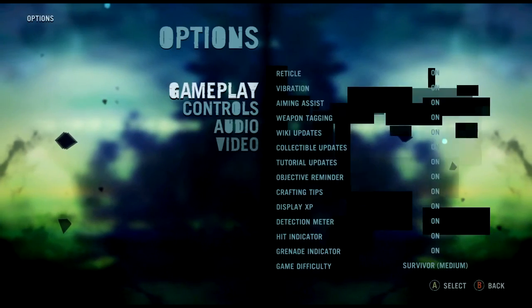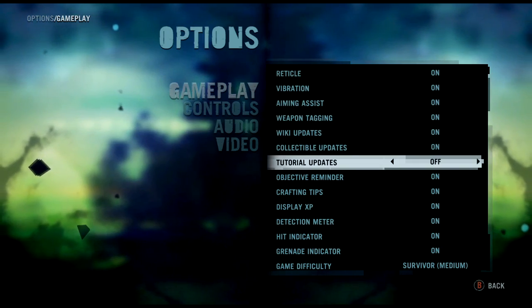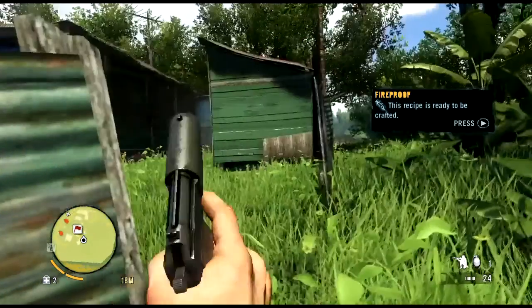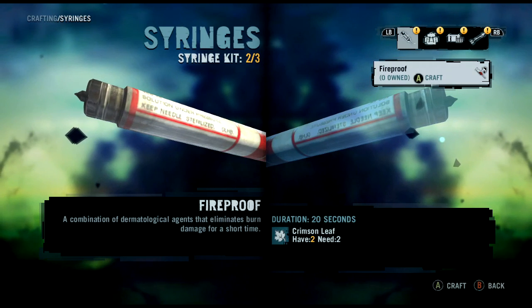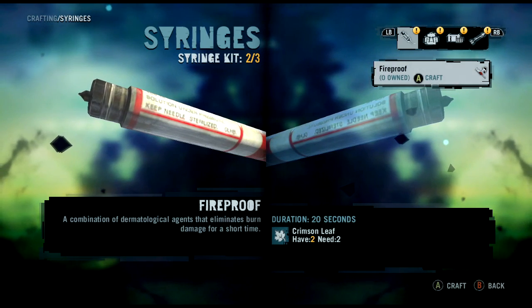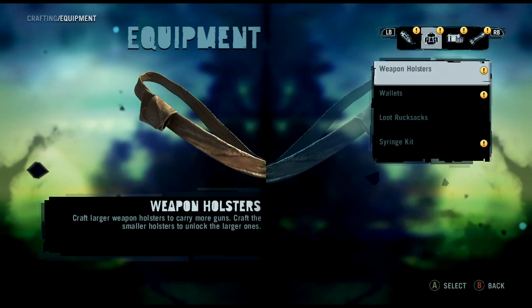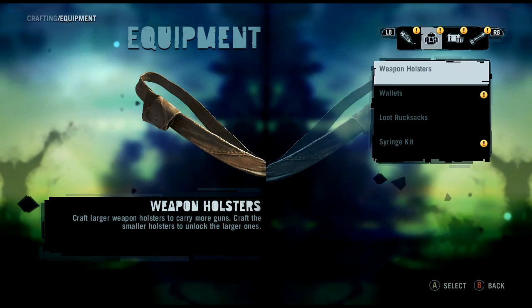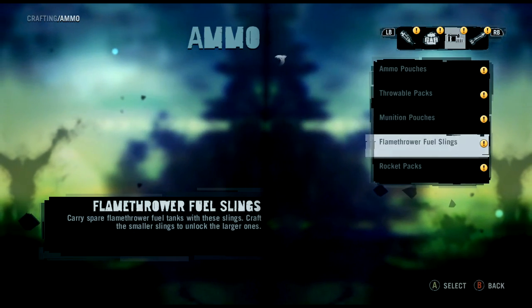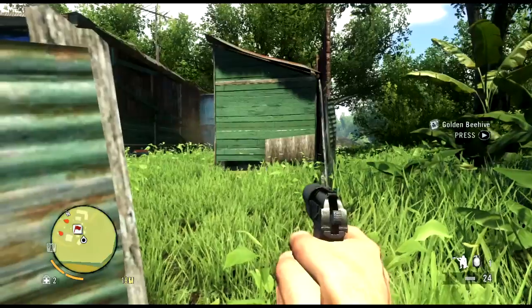How do I turn the tutorials off? Options — integrate to turn tutorials off, gameplay, tutorial updates off. Yes, thank god. Fireproof: a combination of dermatological agents that eliminates burn damage for a short time. I want weapon holsters — I need goat skin. What can I craft right now? Nothing. Alright.